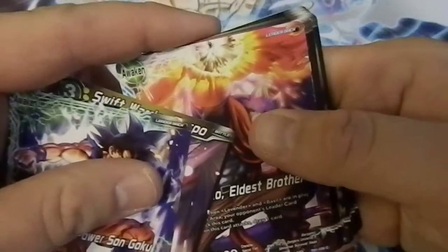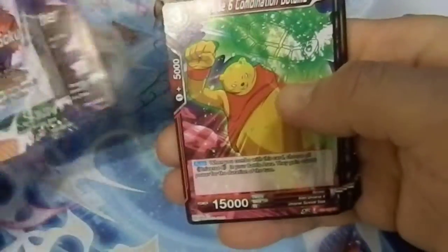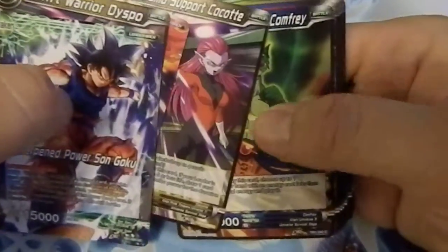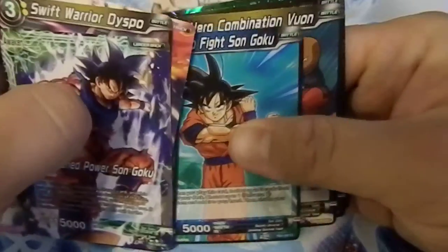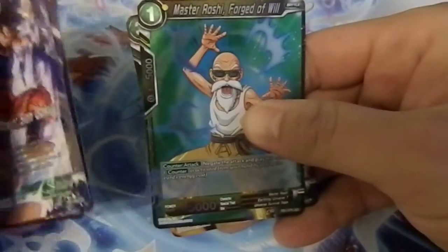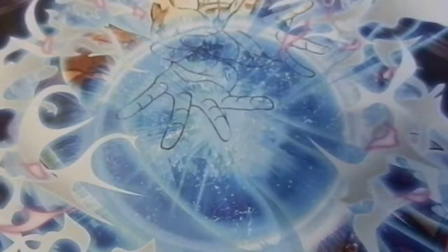We got Bergamo — I plan on doing a Universe 9 deck too. We got Botamo, Kokai, and Frost — a bunch of nice cards. Son Goku — I like that one. Master Roshi — I'm running four of those in my Goku deck right now, and it's nice to get a shiny version.